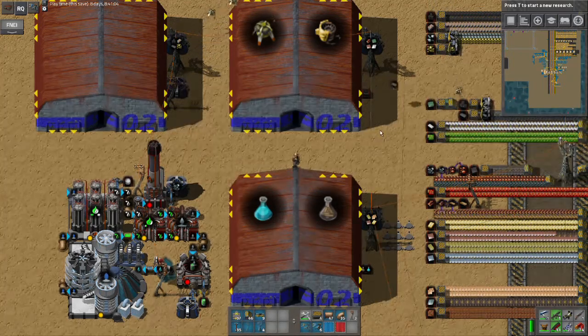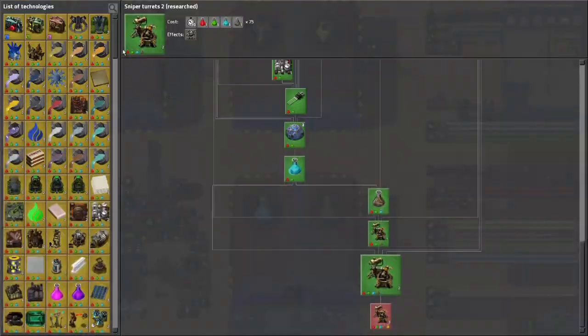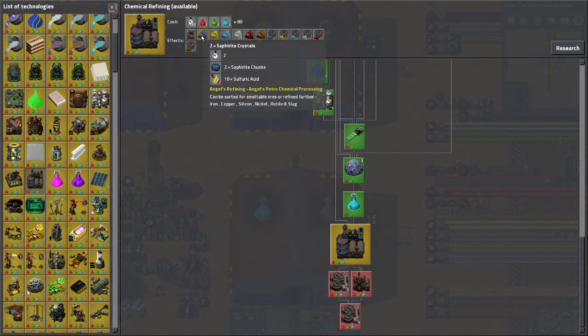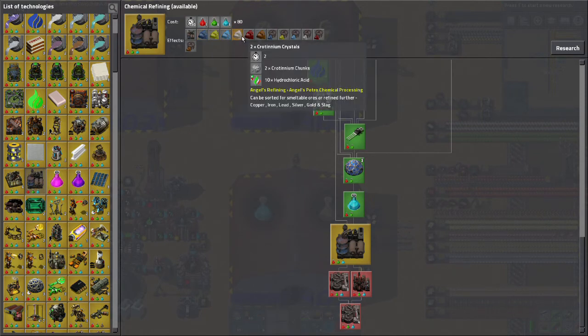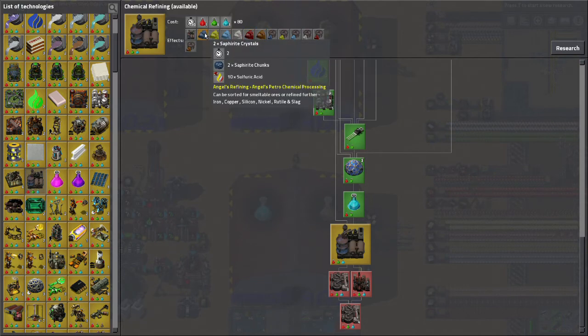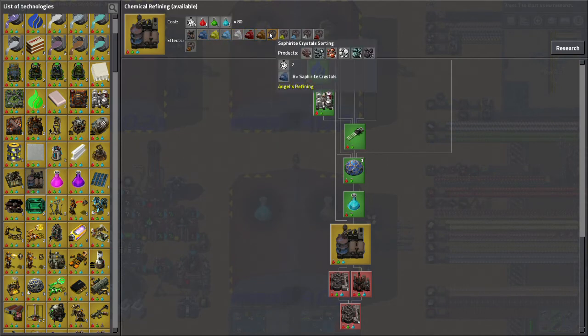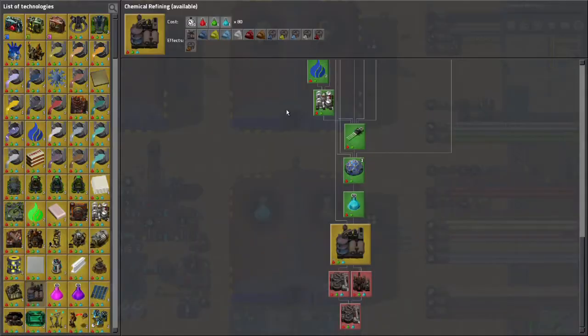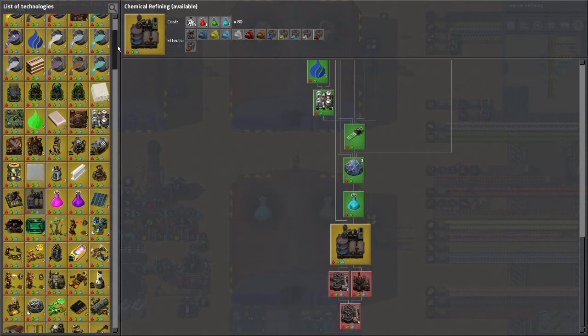Let's go ahead and start a new research that involves metals processing. I want to do chemical refining. This will open up crystallization of our Angel's ores so that we can get more products from them, including in particular titanium, because that will allow us to continue to progress. Titanium is going to be necessary for some of what is coming.